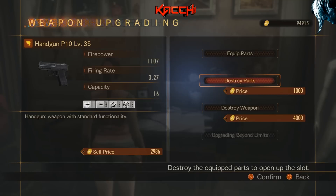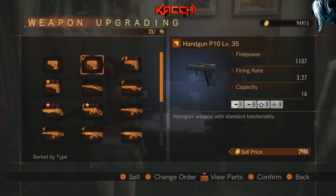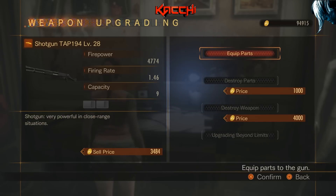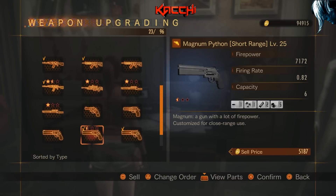If you destroy parts you have to rank them up all over again, which costs more gold. I'd rather destroy the weapon, get the parts back, and put them on a level 36 or 37 weapon. Same with shotguns — this one doesn't have parts in it yet but I can add them, especially for magnums. Magnums — people already know — magnums are boss killers.